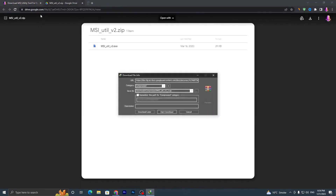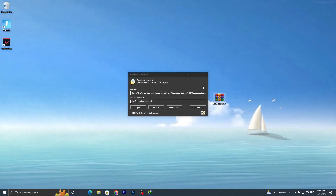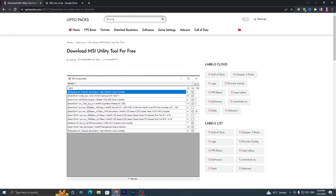Scroll down, click the download button, and download this file from Google Drive. Simply click the download button and save the file to your PC. Once downloaded, drag it onto your desktop.